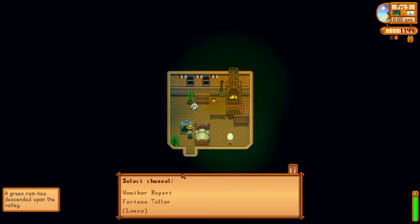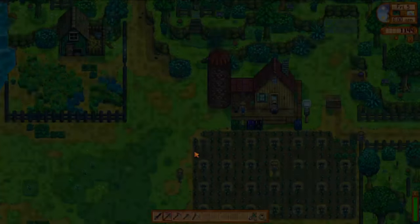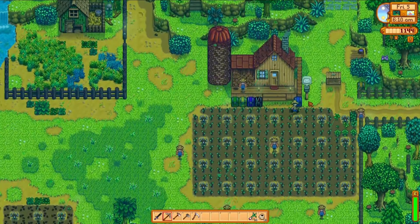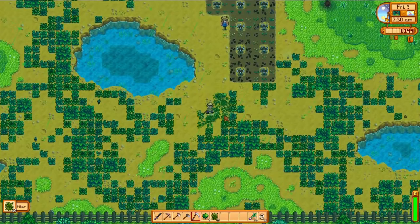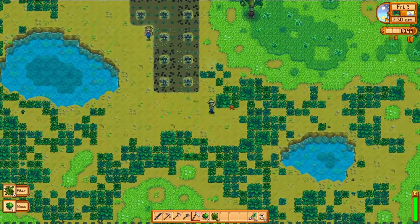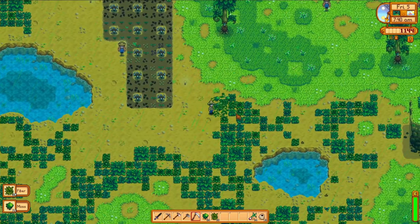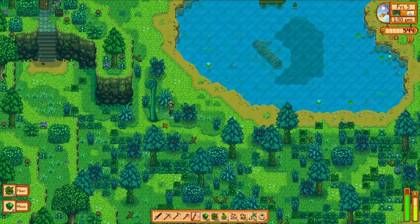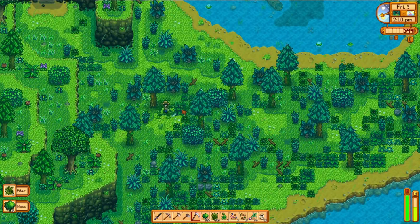On the morning of day 5, something weird has happened. Our TV isn't working and when we walk outside, there's an eerie green fog over everything. This is a green rain event — another new addition to 1.6. It occurs once randomly every summer. The map is now absolutely filled with weeds and giant moss plants, and the trees are covered in moss. Since I'd never seen this mechanic before, I had no idea how valuable moss was, so I just spend the entirety of day 5 harvesting moss.